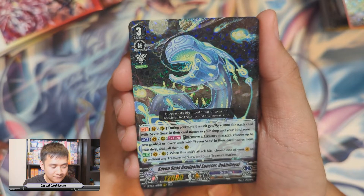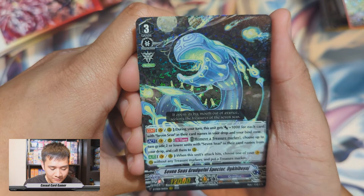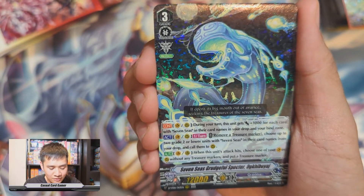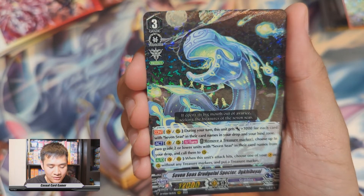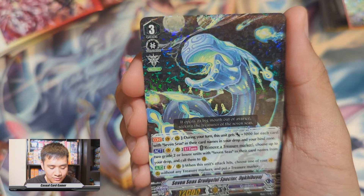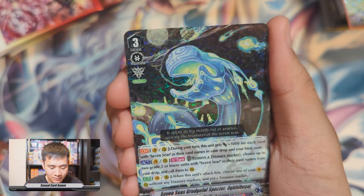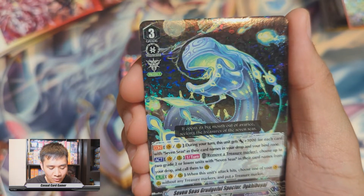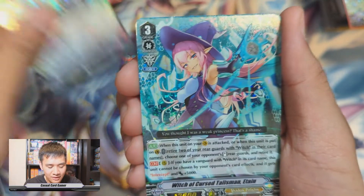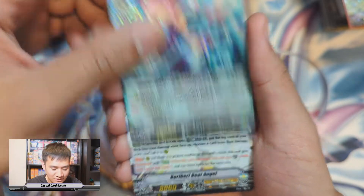Ogi Voyage — it is more of a support card, you still want to ride Night Mist. During your turn this unit gets plus 3k for each card with Seven Seas in their card name in your drop and bind zone. Once per turn, remove a treasure marker — choose up to two grade two or lower units with Seven Seas in their card name and call them to rear guard from drop. When its attack hits, put a treasure marker on a vanguard or rear guard circle.